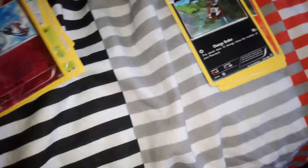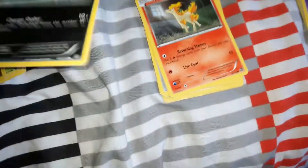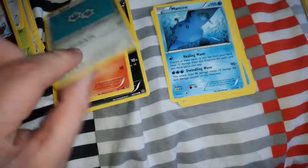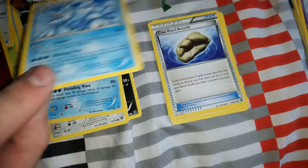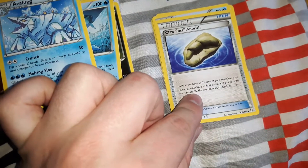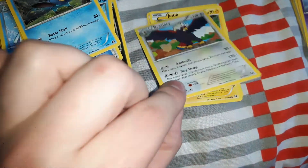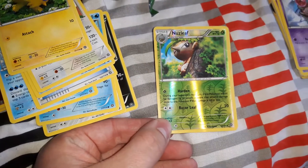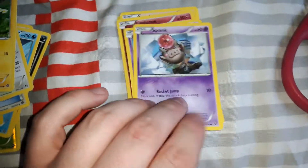Now we'll start with the Volcanion pack. We got Ponyta, Clank, Mantine, Avalugg, Avalugg, Claw Fossil, Ditto, a Bravery charm, Joltik, a reverse holo Nuzleaf, and finally a Zygarde card.